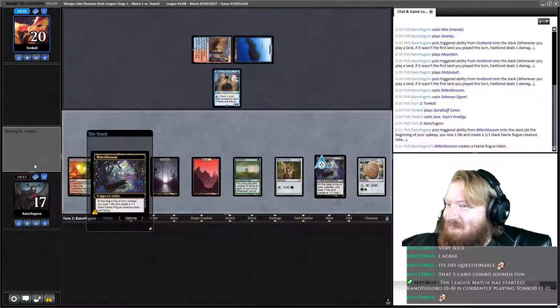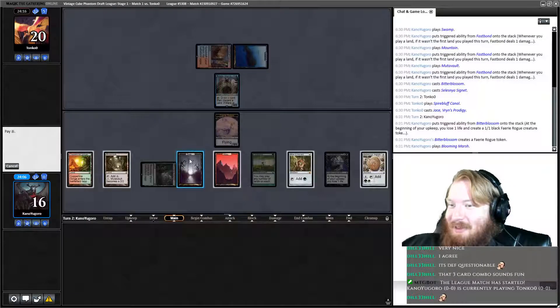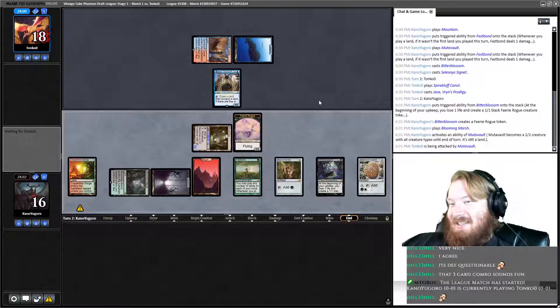But now our opponent is just going to kill us. We get a token. Give me that sweet sweet Smokestack. We'll play a land, fire up Mutavault, get in for two, take our opponent to 18, pass.